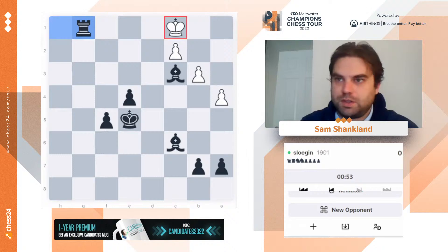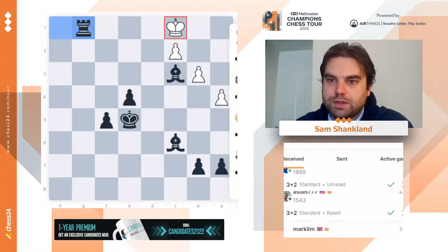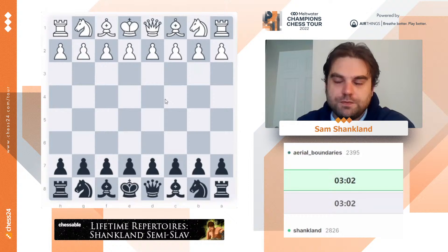My next Chessable course is going to be the Shanklin workbook, which is going to be a middlegame course with a bunch of exercises. All right, good game to Slow Jin. Let's play with aerial boundaries — good luck to you. Playing is e4 only.